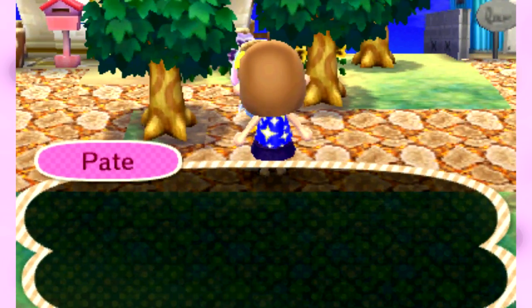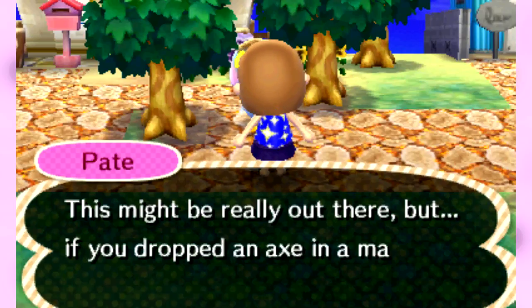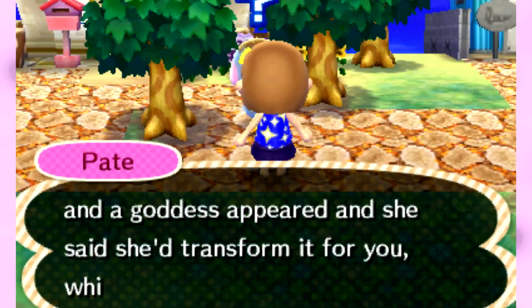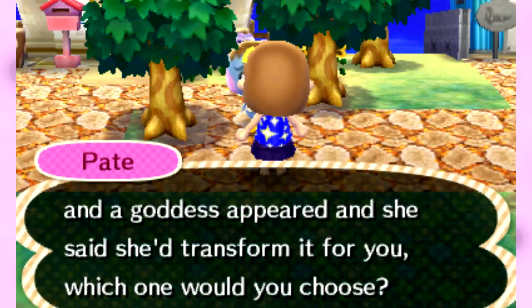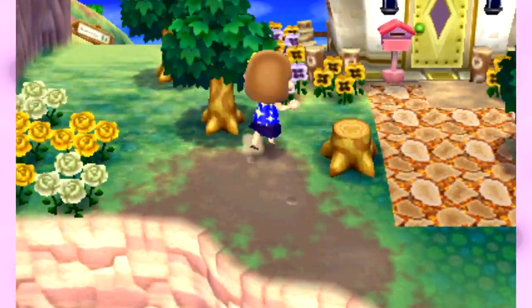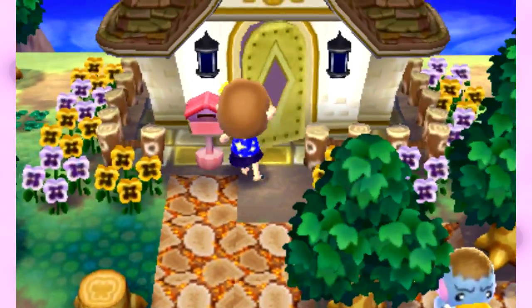What's up Pate? 'This might be really out there, but if you dropped an axe in a magic pool — a glitter axe or a golden axe?' A golden axe obviously. Way to throw it back to the original Animal Crossing, Pate — you're kind of creeping me out.